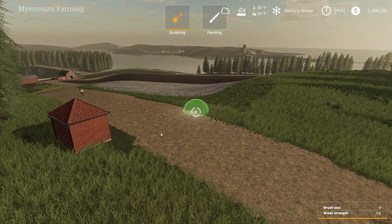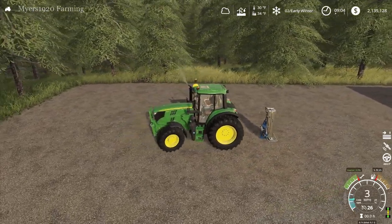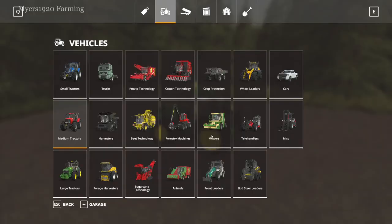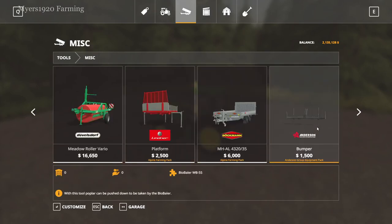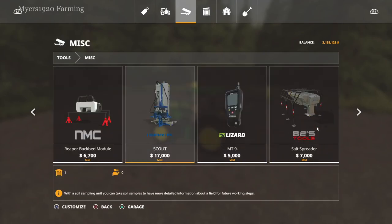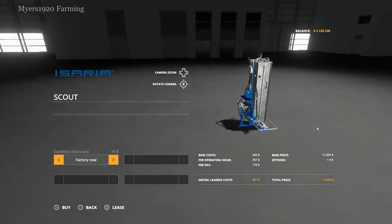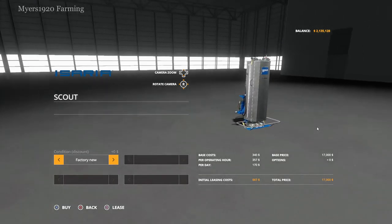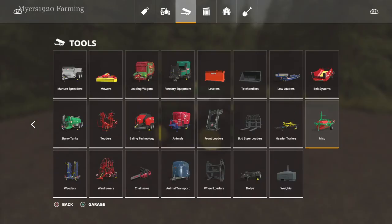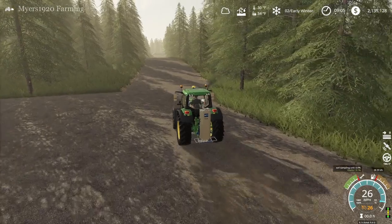I went ahead and bought the soil sampler. Let me show you where it's at in the store — it's in Miscellaneous again. If you have a lot of mods installed it'll be further back. It's called a Scout. I thought it was going to be in the EIT category but it's under Ice Area. You can buy it used if you have the used equipment mod. I also bought a new tractor since I've been wanting a medium tractor for the animals.